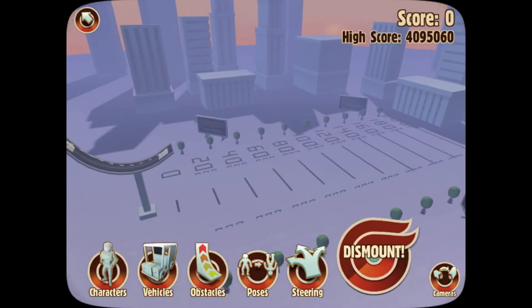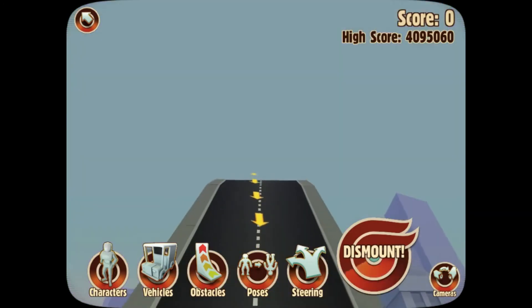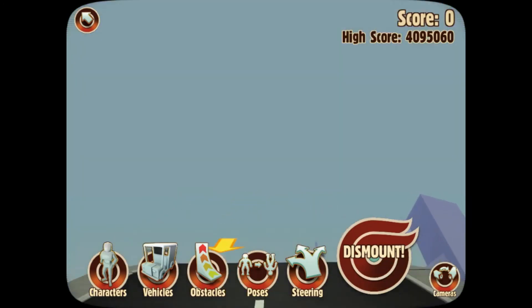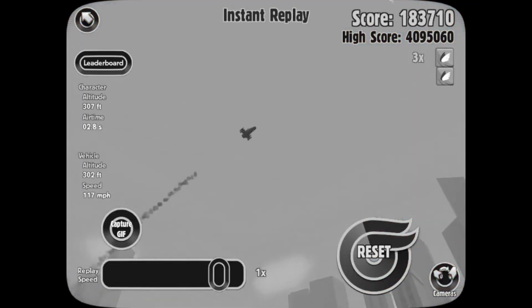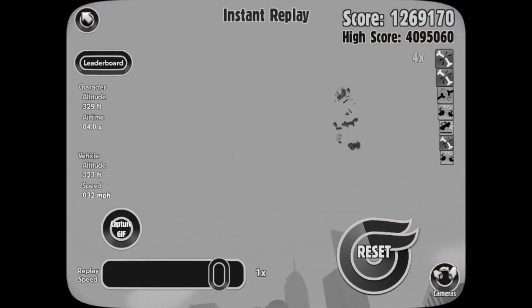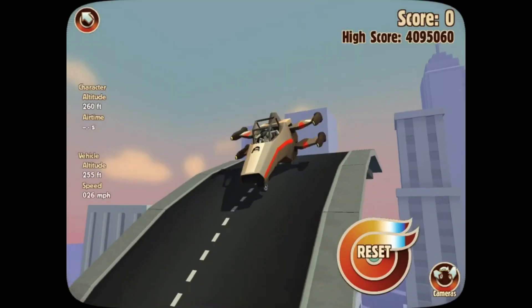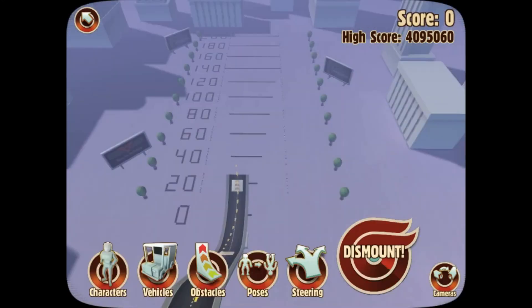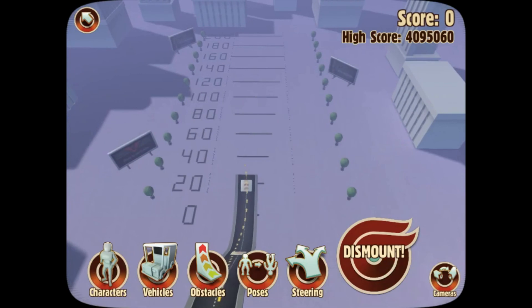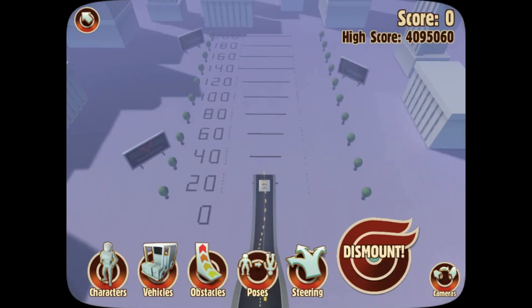Ladies and gentlemen, that concludes our first event for the Turbo Dismount Olympics. Today's event's winner is the Quad Fin Fighter! He held a remarkable air time and smashed straight into the barrier, granting him a guaranteed 200 points. Congratulations, Quad Fin Fighter. We would like to thank you all for showing up, viewing, etc. And we will see you during the next competition. Goodbye!